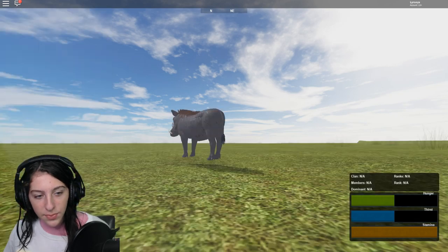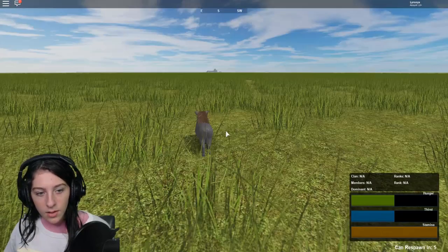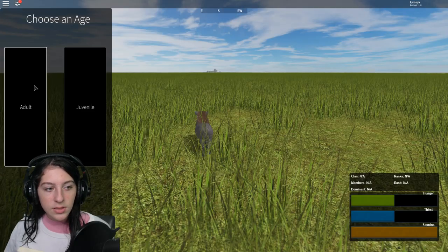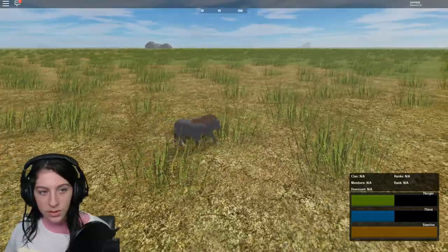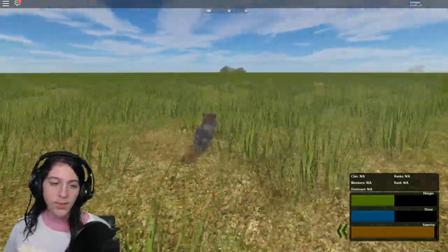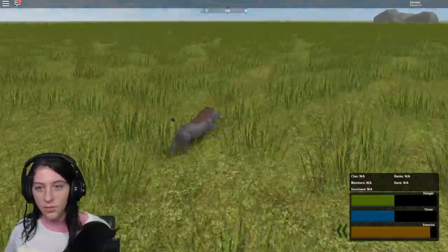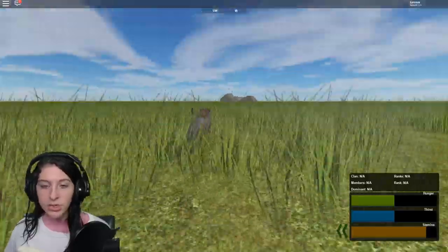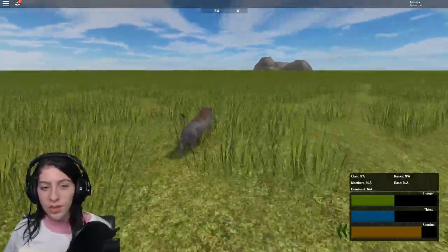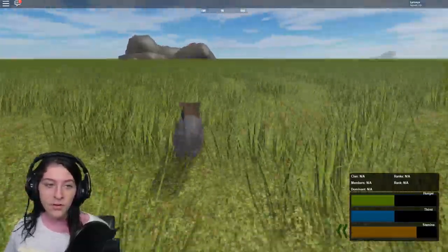We'll go back to being the warthog because I spawned pretty close to the big rock. Let's try again and see if I can make it this time. Okay, there's multiple big rocks near me. We can go check out this one first since it's closest. I don't think there's gonna be many people here - they usually all chill at that big rock where the prey come and the lions chill. But it also looks like there's animals here.